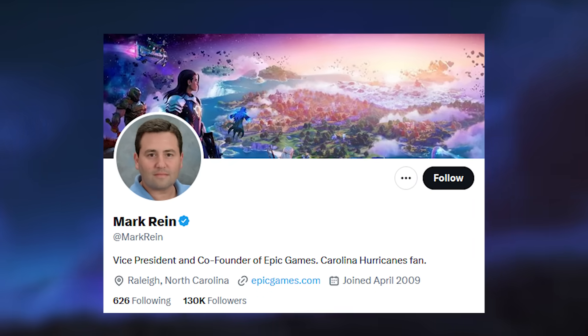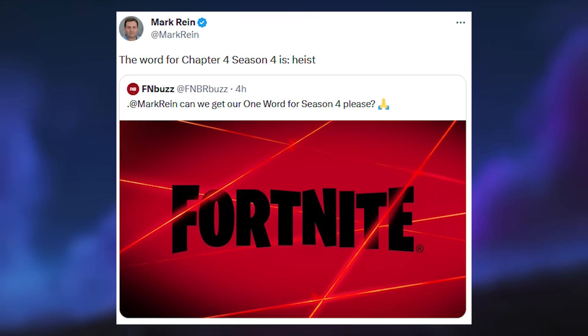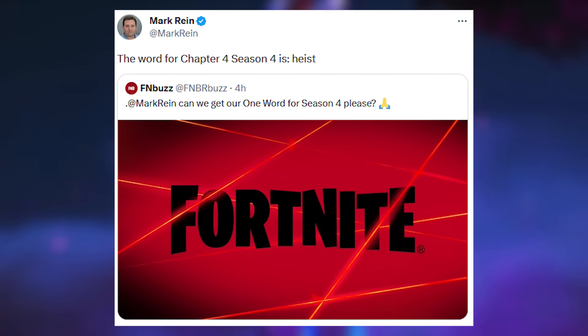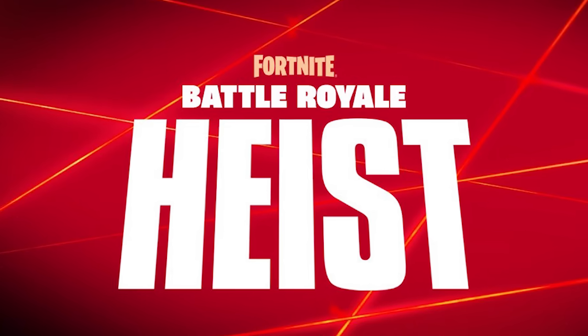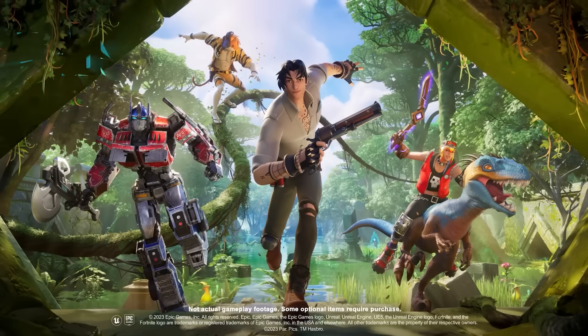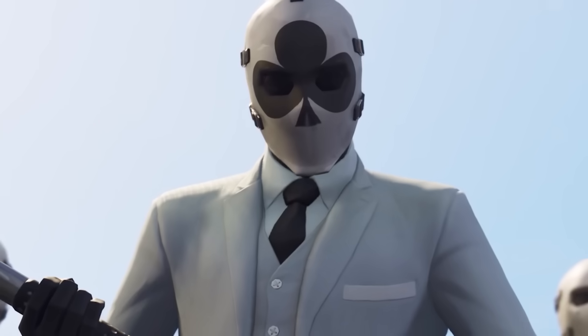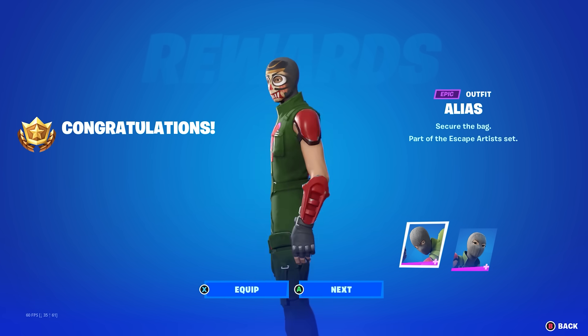Mark Rein, the founder of Epic Games, has hinted his one word for Season 4 as 'heist,' confirming the overall theme of Chapter 4 Season 4 as a heist theme. This was even being teased at the start of Season 3, when two heist skins were added to the files but never released in the item shop.